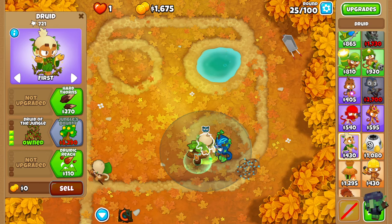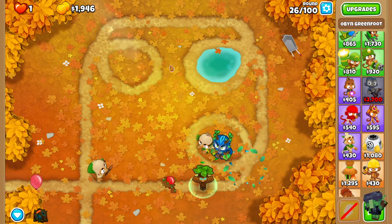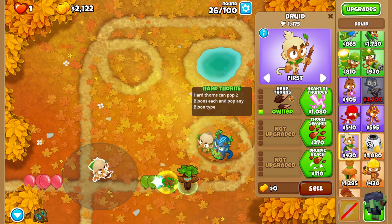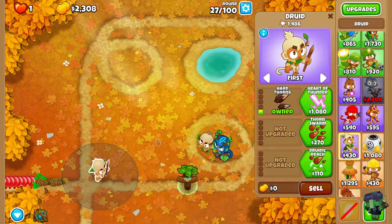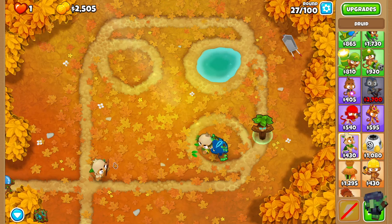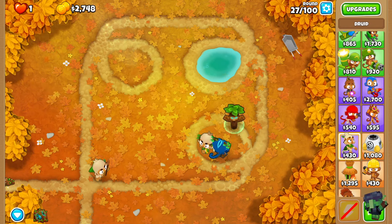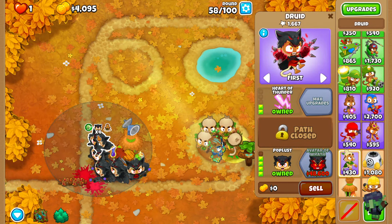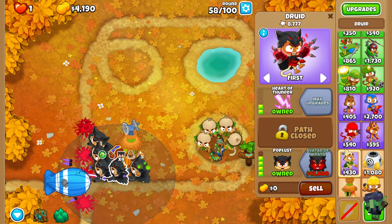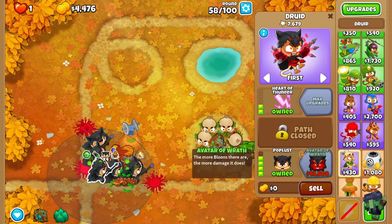A druid of the jungle just to get buffed by him and that infinite reach, just so if stuff does get past I don't need to place stuff all around the edges to chase them. The one here is going to be the 2-0-4, and then we'll get a village and an alchemist to buff them, and then one of them will become a tier 5. So we've now got a bunch of 2-0-4s — 5 to be precise. The one in the middle will end up being the tier 5 once we get to 48k.